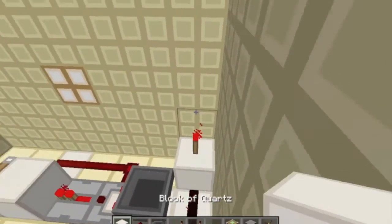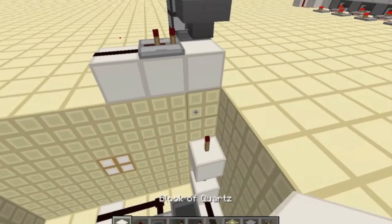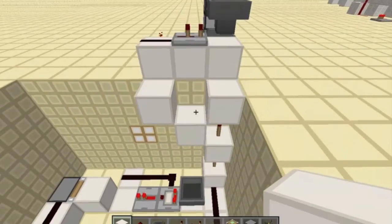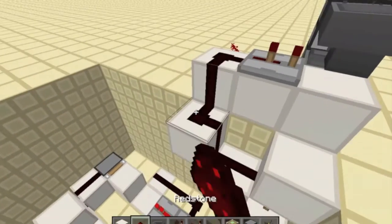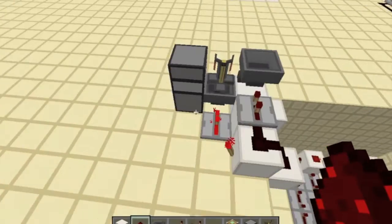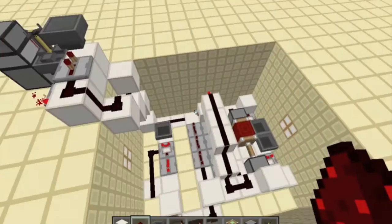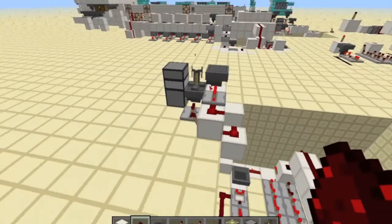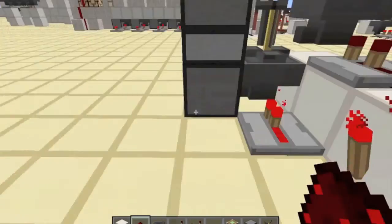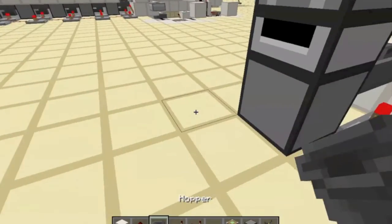Hook up your redstone like so — just make a simple little elevator for the redstone and hook it up like that. Pretty simple. We should see that when this clock goes on it sends a short pulse. Yep, you can see it right there working pretty well.